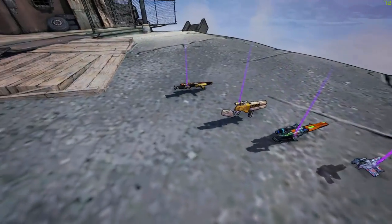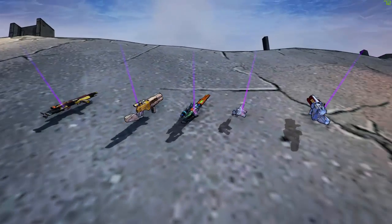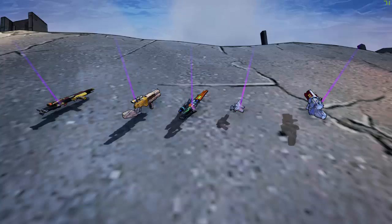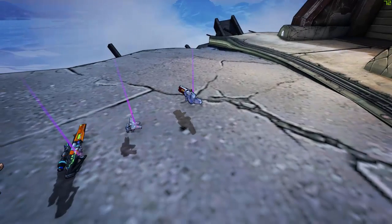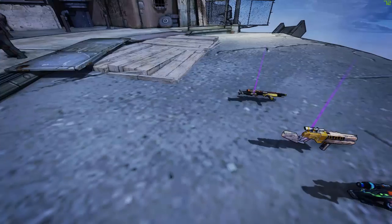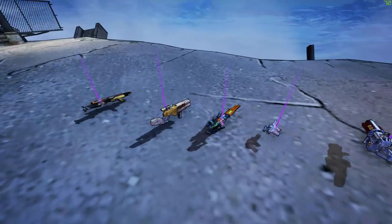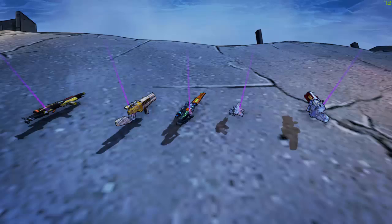I will be showcasing all of these weapons on Maya, but just know that some of them will be better on other characters. For example, the Quad will be better on Krieg, the Ravager will be better on Axton, and the Snyder will be better on Zero. However, Maya is a well-balanced character to showcase them all so you can compare them with other weapons.